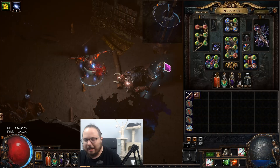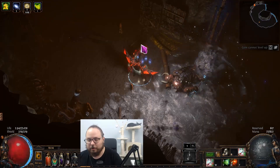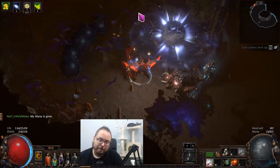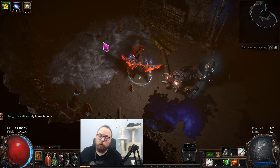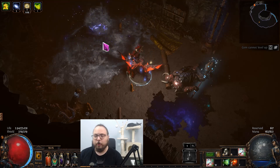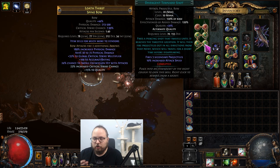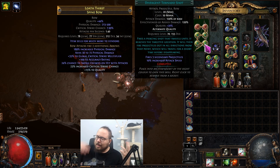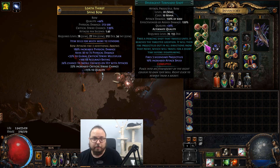La build es Tornado Shot, esta habilidad que dispara esos pequeños proyectiles que forman parte de los proyectiles secundarios que lanza. Lanzas un proyectil que suelta otros dos, y en este caso son más porque cada vez que añadimos un proyectil a la build se añade un proyectil primario y otro secundario. Tornado Shot lanza el proyectil principal y tres proyectiles secundarios, y cada uno hace el mismo daño. Si tenemos 5 millones en el primer proyectil, también tenemos otros 5 millones en el proyectil secundario.